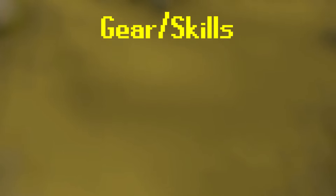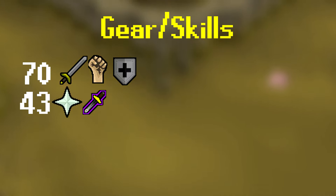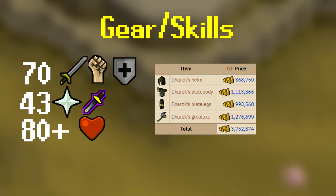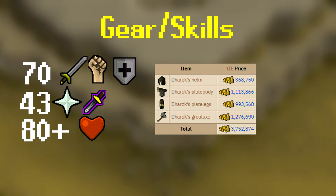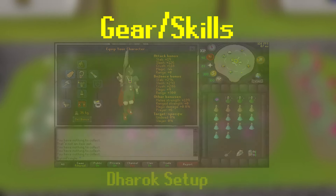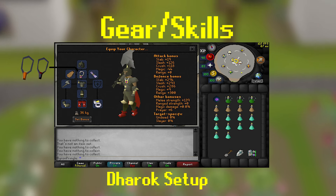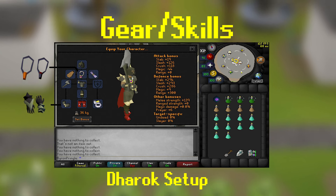Now let's talk about the skill requirements. The main method lower-level — really mid-level — players use requires stats in the 70s: 70 base attack, strength, and defense, 43 prayer for protect from melee, and high HP. The reason you need high HP is because you're going to be using Dharok's. When using Dharok's, the lower your HP is, the more your max hit is increased. So basically you lower yourself to 1 HP, use protect from melee with 43 prayer, and hit very high on the Giant Mole. A typical Dharok's budget setup looks like what's currently shown on screen, and simple upgrades include going from a glory to a fury or torture, and from barrows gloves to ferocious gloves — two upgrades that boost your damage by a decent amount.